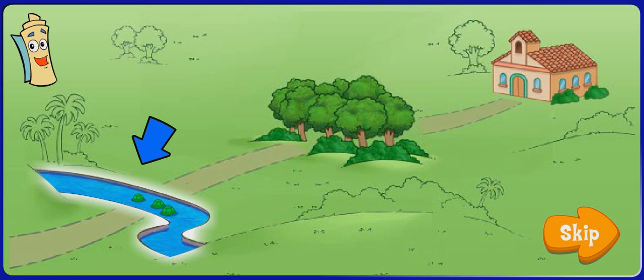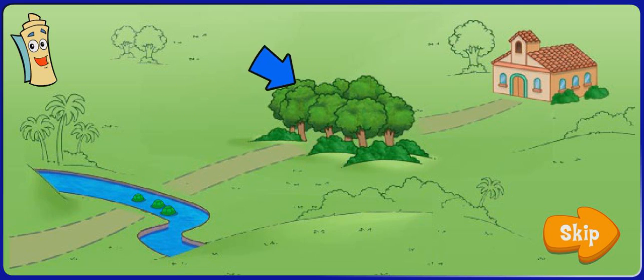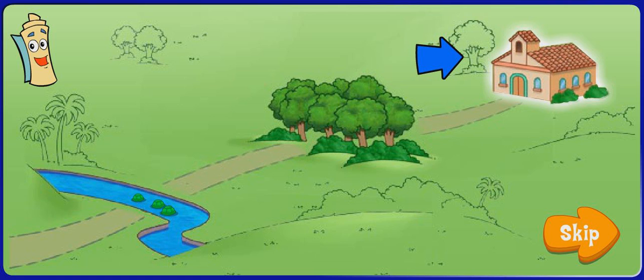First, we need to cross the river and then go through the forest, and that's how we'll get to school. Will you help us get there? Vámonos.